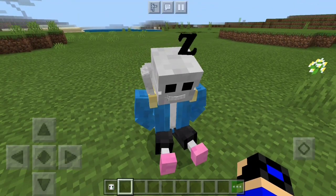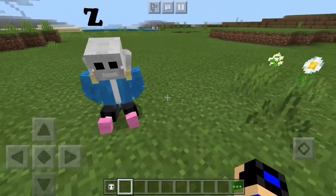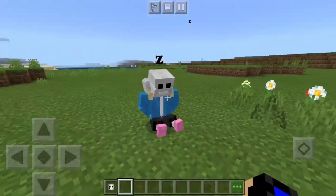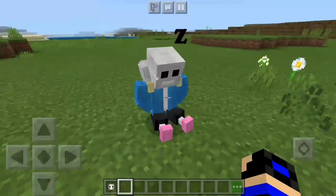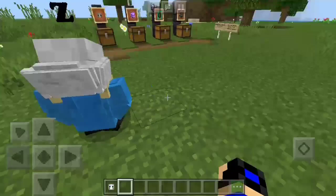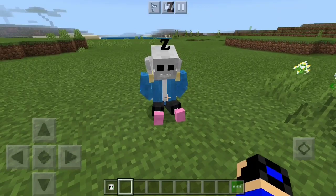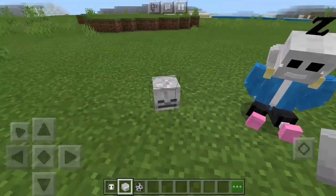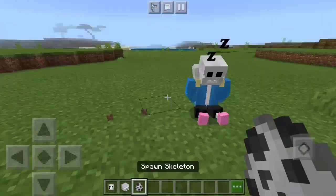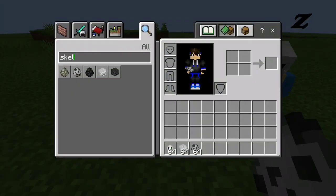The first thing we notice is Sans himself, and you actually can't kill him at all. Depending on the change log, you can kill him, but he has infinite health and a bunch of fighting skills. He has a bunch of ways to kill mobs, but he can't kill players directly. The first thing we're going to try is bringing him some mobs to kill, because this is how he looks — he looks dope, to be honest.